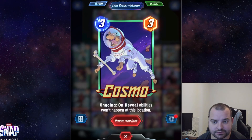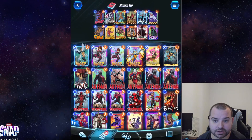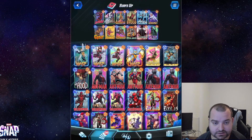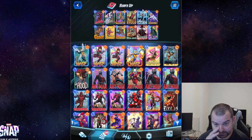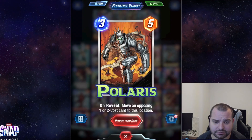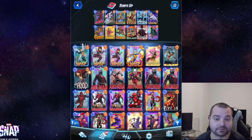For tech cards, you've got Cosmo to shut off on-reveal abilities — you've got to be careful with Cosmo though because you don't want to turn off your Silver Surfer or make it impossible to trigger. You've got Killmonger to destroy all one-cost cards — as you can see, we play zero one-cost cards. Polaris I wouldn't really call a tech card, but it kind of disrupts your opponent a little bit. This is also the Polaris variant I was waiting for forever, so I'm happy I finally have this one.